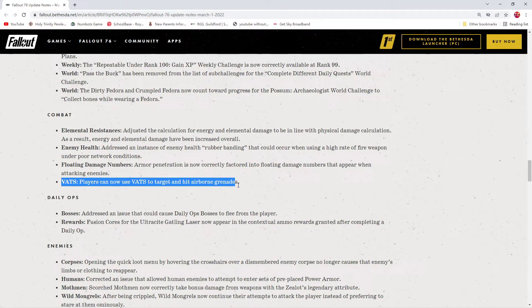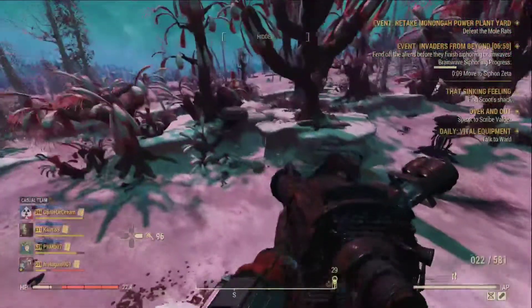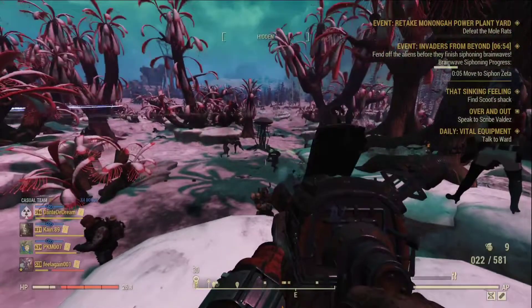But I have to let you know — as always, when Bethesda fix something they broke something else. Currently in game, your VATS critical is not a 100% guaranteed hit anymore. You will see your critical hit miss the target from time to time, which never was supposed to happen before.